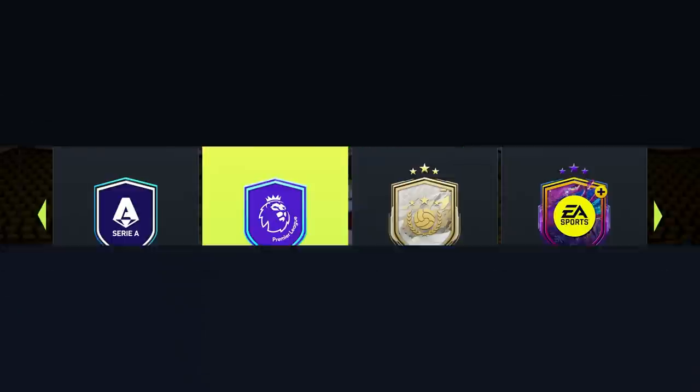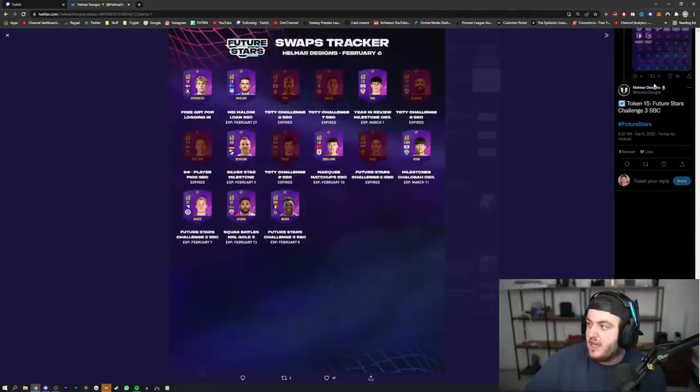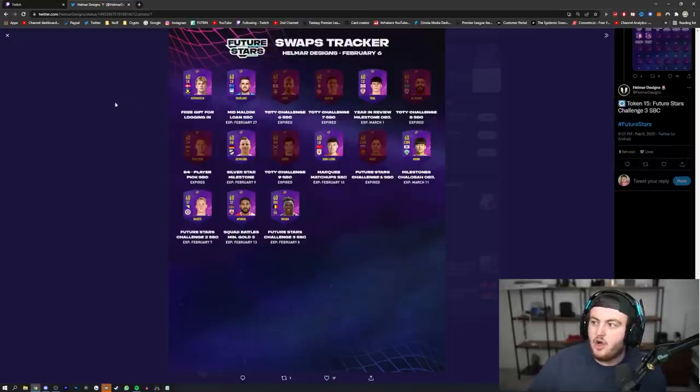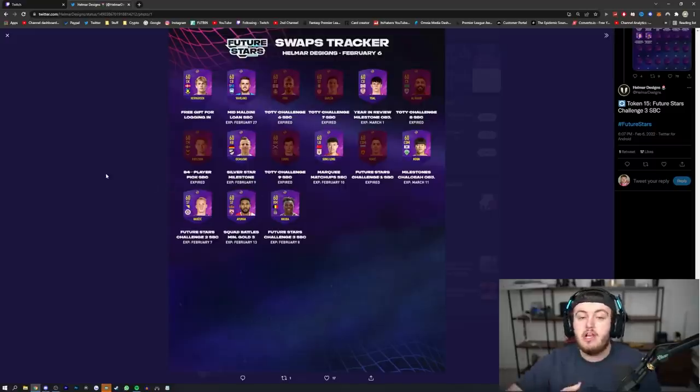There's actually a tracker by a really great designer named Helmar Designs - I recommend following him on Twitter to stay updated. I'll leave a link in the description. There have been 15 total tokens available so far, however only nine are still available. If you haven't got a single token yet, there are only nine still available - the free gift for logging on, Mid Maldini Lone SBC, Year in Review Milestone Objective, Silver Stars Milestone, Marky Matchups, Milestone Shalaba, Future Stars Challenge 2, Squad Battles Gold 3, and Future Stars Challenge 3. His tracker also gives you exactly the expiry dates.